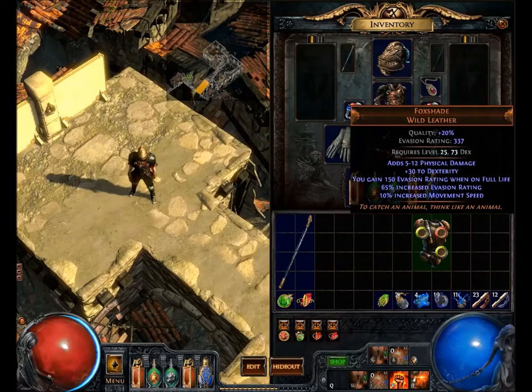So 'to catch an animal, think like an animal' means when you wear this armor, think like a fox — move around. The increased movement speed reflects that foxes are quick and dexterous. And the evasion when on full life can be flimsily linked to a fox — because when they're not sick or hurt, they're extremely fast and have high evasion.